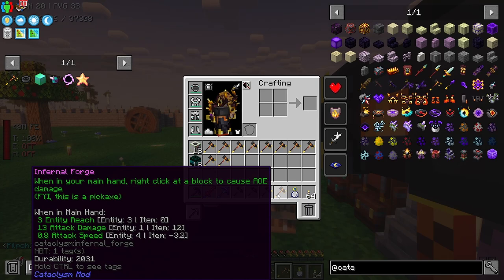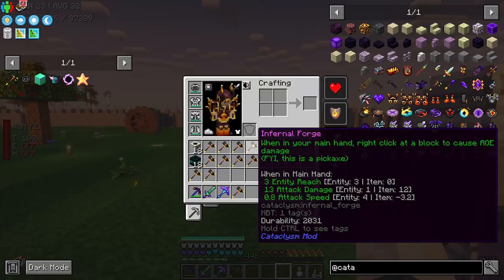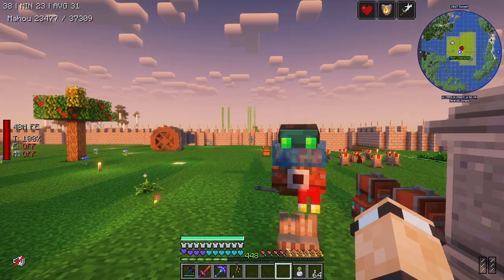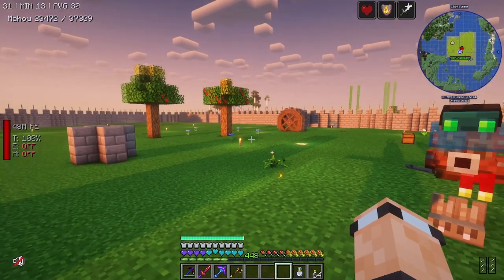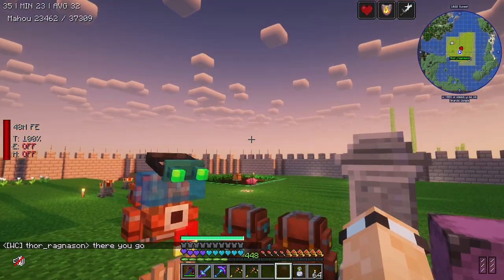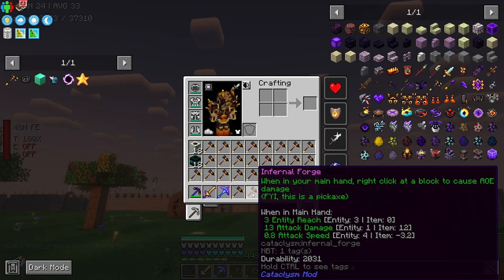Thor is giving me 18 of the infernal forge hammer thingies. He's giving me 20 — he's giving me loads of them. Amazing. I already have the void cores — I managed to borrow those off of Mr. T, if you know what I mean. The hammers — these are amazing. Thank you Thor. I will pay back as soon as I can figure out how to get the hammers.